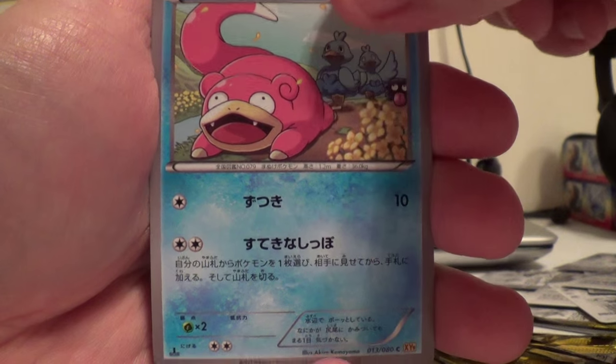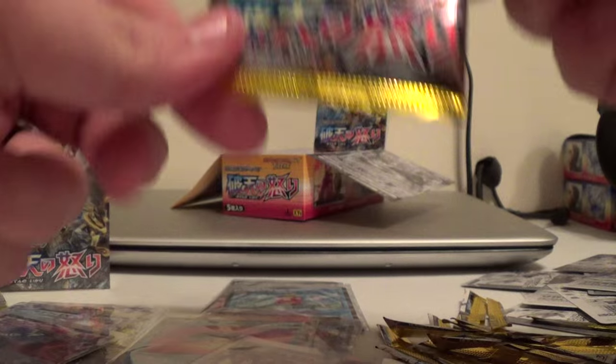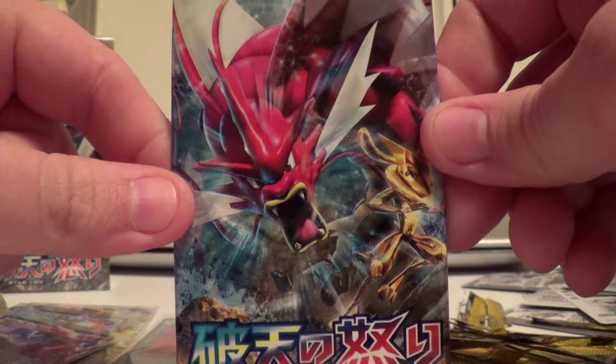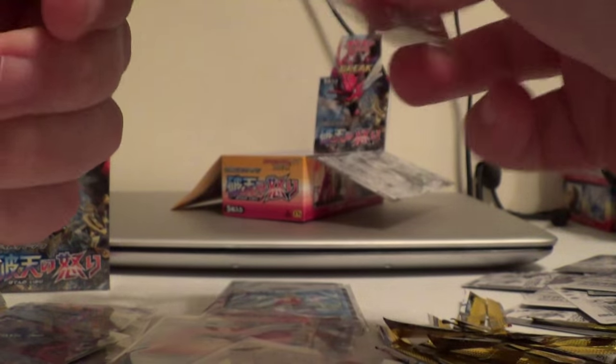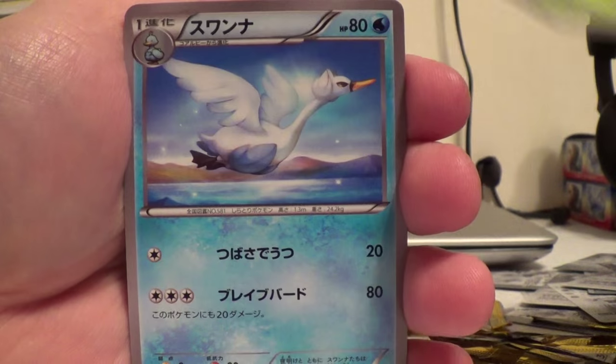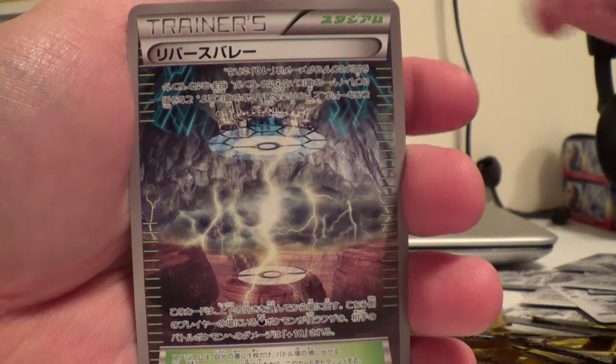Drapion, Drowzee, Slowpoke, Raticate, Delinquent, and the last pack of this box. I want to thank you all for watching — I'm pretty sure we won't see any last-pack magic here. Swanna, Kitty, Pangoro, and the trainer.